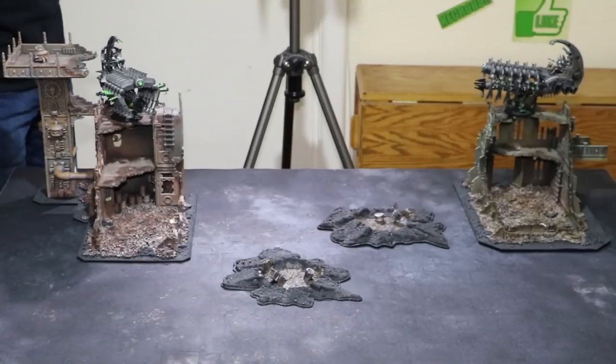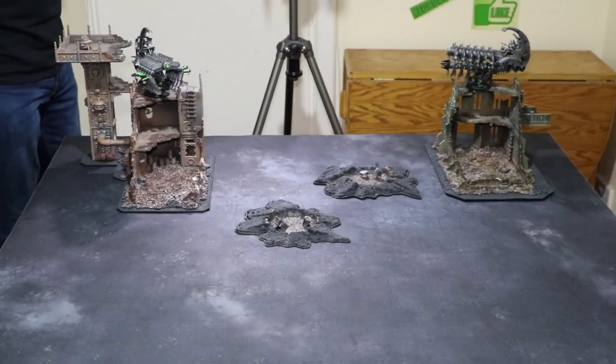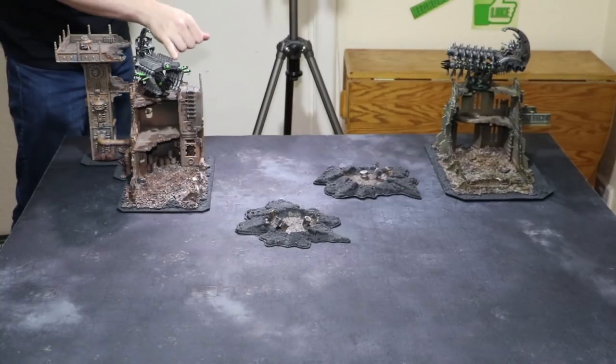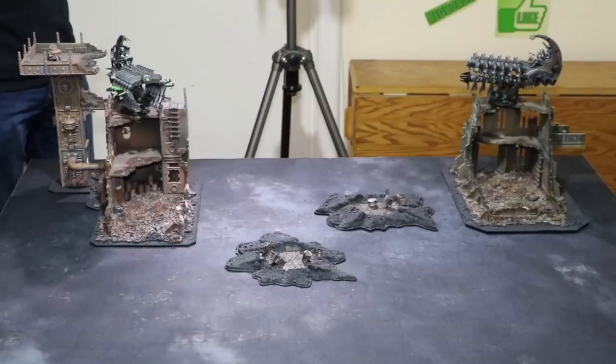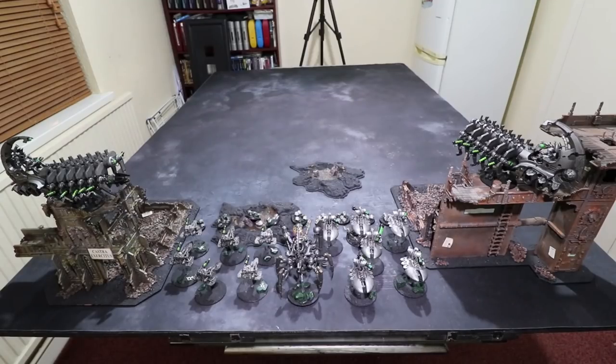Now talking of shooting, let's talk about the Gauss Flayers. These weapons are not to be sniffed at. They are short ranged at 24 inches, however they are rapid fire, so if your opponent gets close they can pump out quite a few shots. The downside is they're only strength 4, so against toughness 8 you're wounding on 6s. Against toughness 5 or 6 you wound on 5s, and against toughness 4 or less you get a good volume of shots at AP -1. You could deploy the rest of your force centrally — a Cryptek, couple of squads of Destroyers, a line of Scarabs as bubble wrap, and a Triarch Stalker.